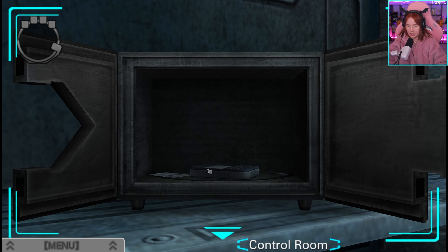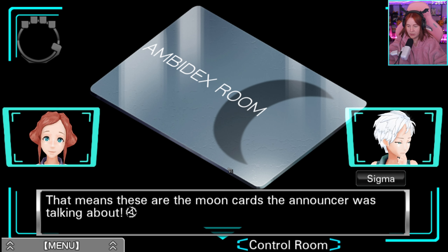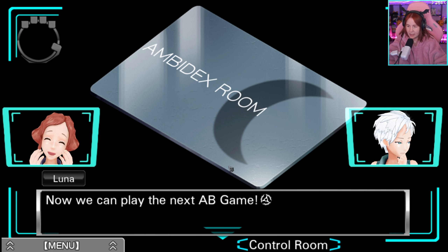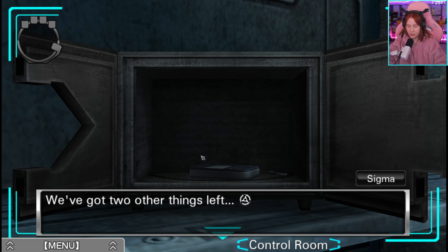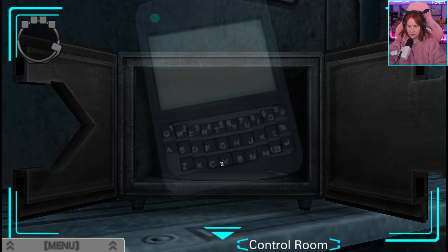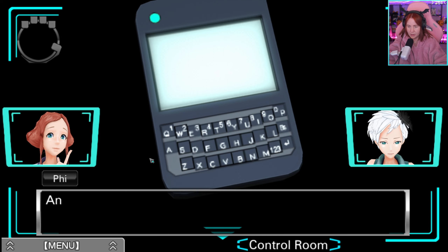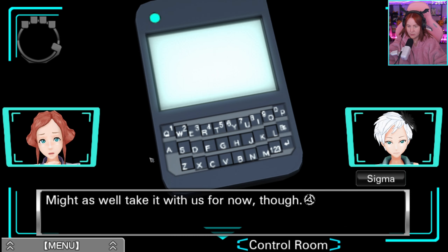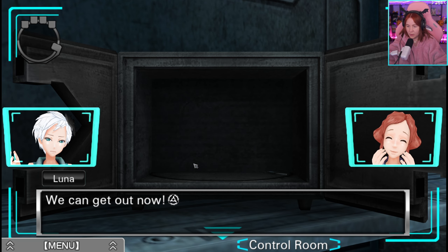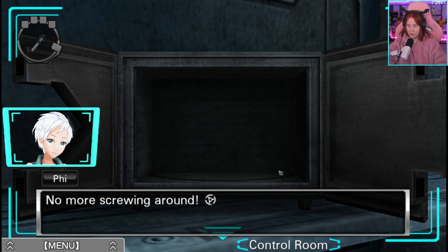Our next prize: key cards — they have a moon on them. That means these are the moon cards the announcer was talking about. Now we can play the next AB game. They gave us two, just like with the sun cards. I'm a solo, so I'll take one. We've also got some kind of input device with a keyboard and a cable connected to the top. And finally, the key — we can get out now. This should unlock the exit. No more screwing around. Let's move.